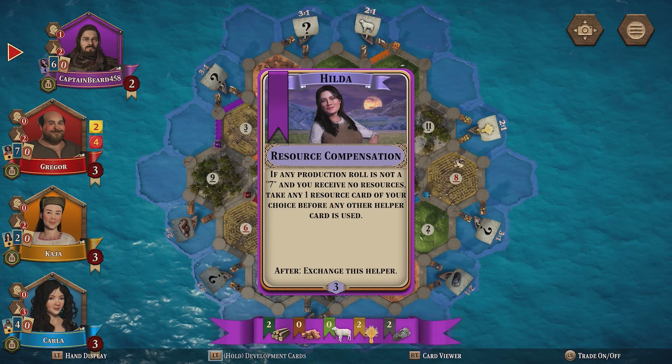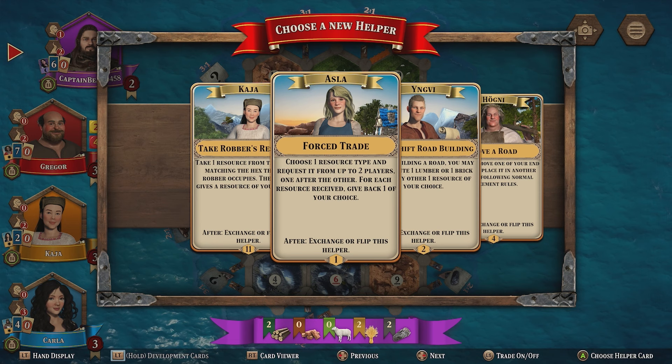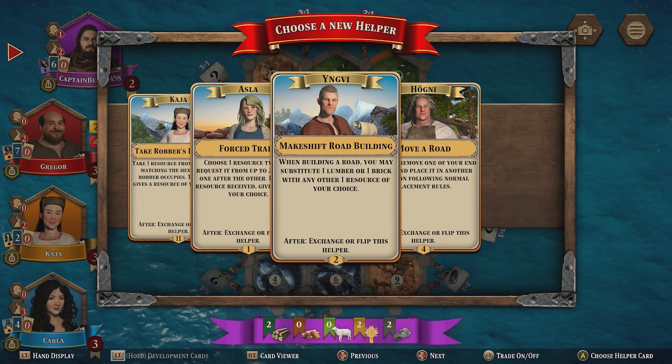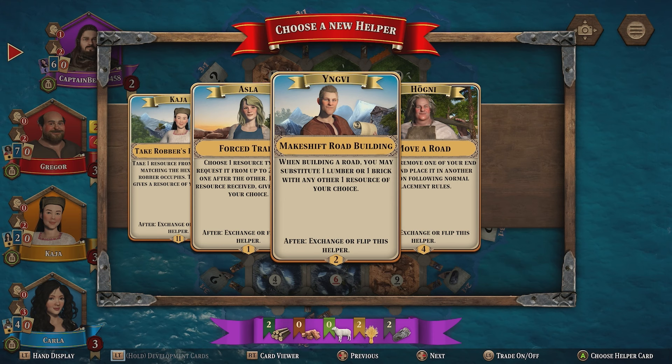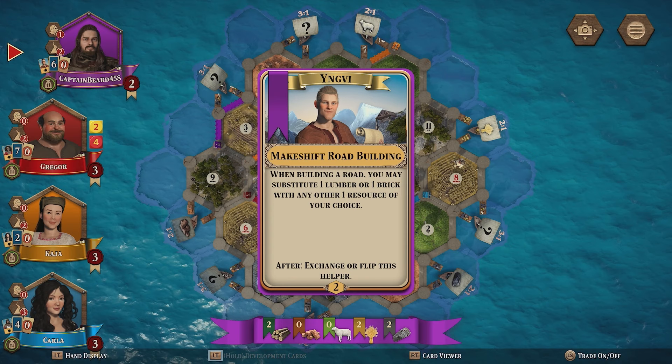That's the second time I've used that card, so I'm going to have to discard it. The next card says: take a resource from the supply matching the hex — that's ore. I'm building a road — yes, let's do that. When building a road with this card, I can substitute one lumber or one brick with any other one resource of my choice. That's going to be useful if I want to build more roads. Let's go with that — plenty of other stuff coming in.